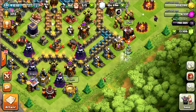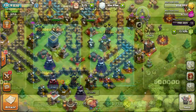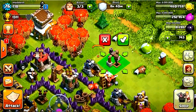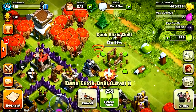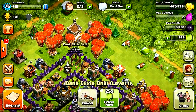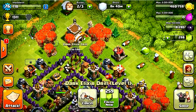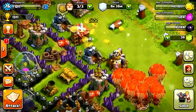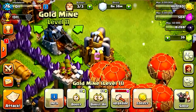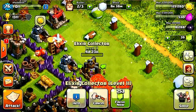On my Town Hall 8, Supercell also mentioned that we have a second dark elixir collector, so we're gonna go ahead and get this upgraded. I have a builder free so why not — let's go ahead and finish this. We got that done. You can also upgrade your collectors to level 12 at Town Hall 8, which is really awesome as well.